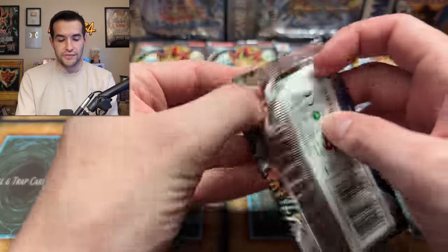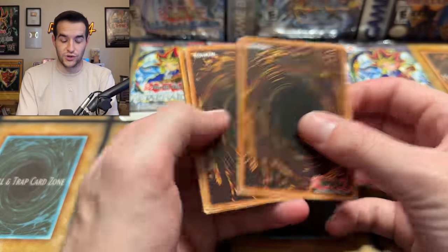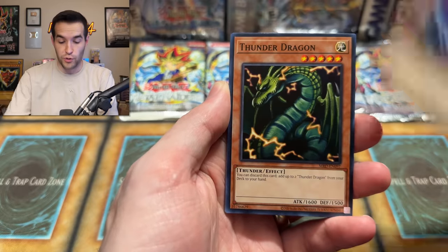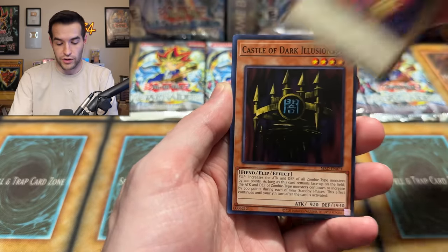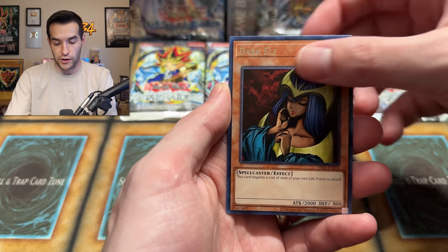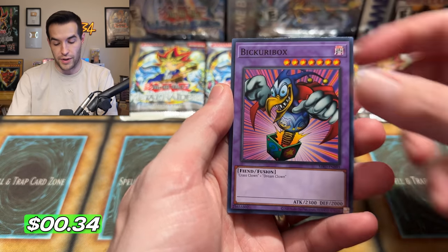Four packs left — let's open one more 25th anniversary before the really old ones. From this pack: Armored Lizard, Thunder Dragon, Castle of Dark Illusions, Water Omotics, Unhappy Maiden, Dark Elf. And that's it.